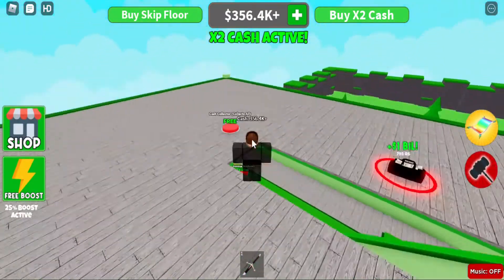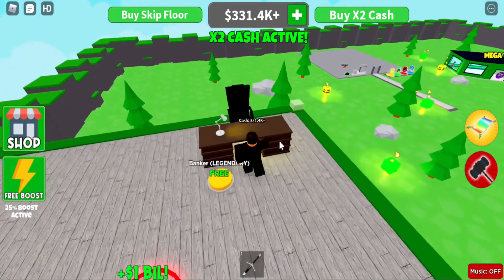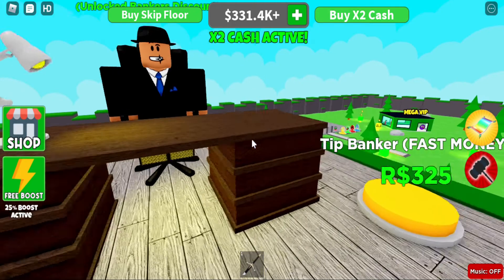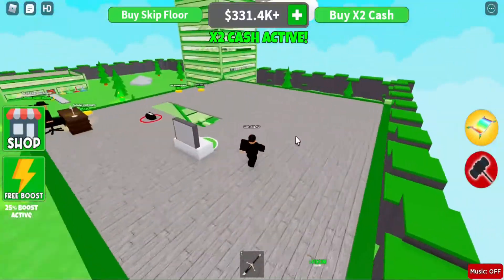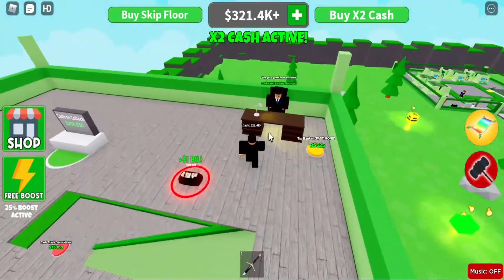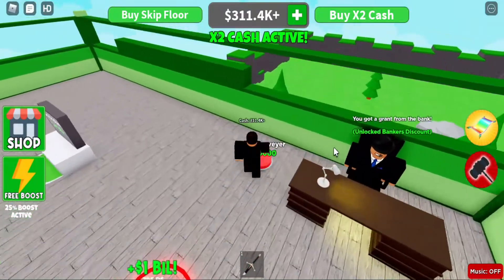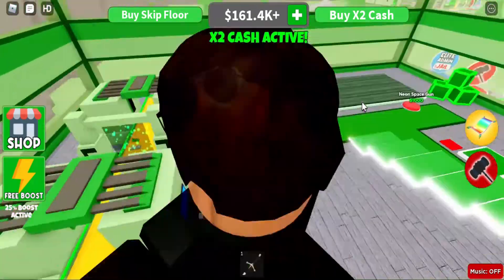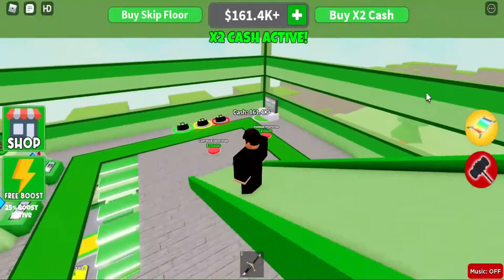I'm going to buy all the generators first — cash collector and then a banker's desk. Oh, I got the banker legendary for free — okay! I got a grant from the bank, unlocking the banker's discount. Banker fast money — don't need that. One billion dollars for 795 Robux, that is expensive. It looks like because I've got that item, the things on this floor will be cheaper. There's the cash conveyor, and the cash collector is right there on the third floor.